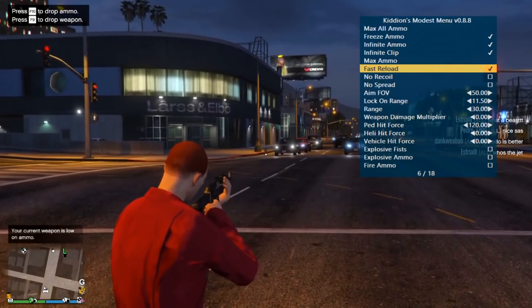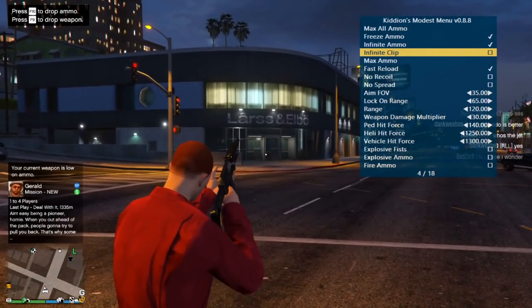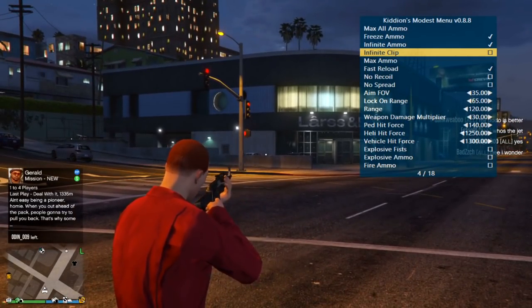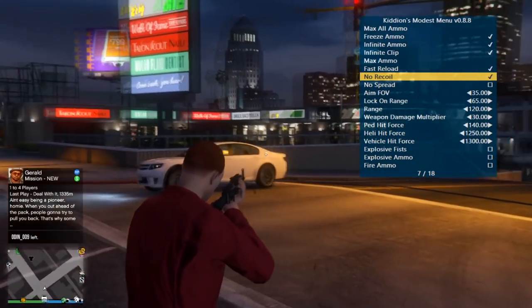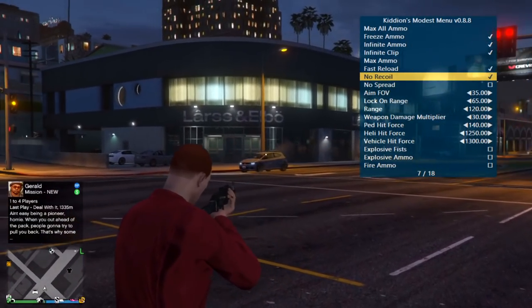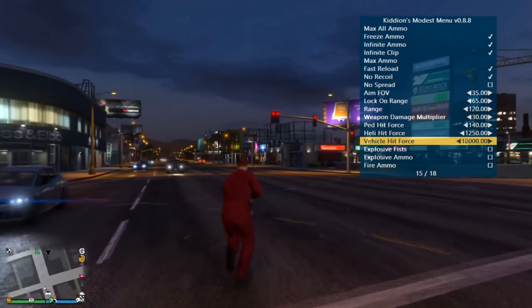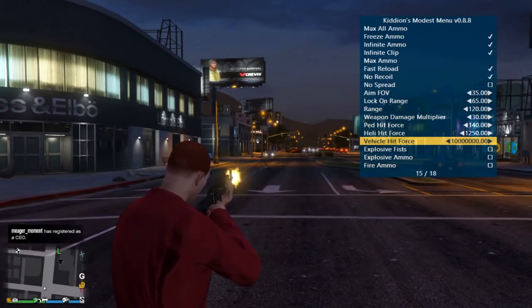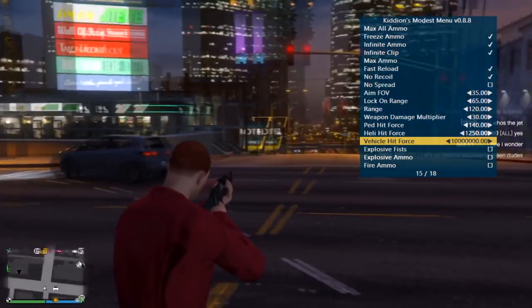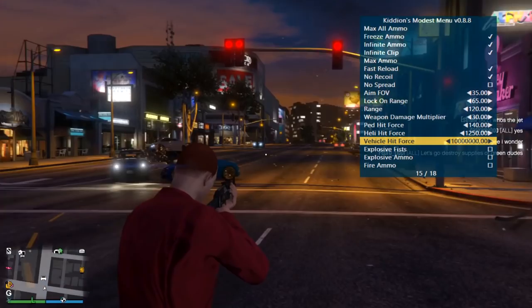Fast reload — I don't think this was a thing back when I used it. Let's try it. Oh yeah, that is pretty quick! We're gonna turn on infinite clip because fast reload is kind of useless with that. No recoil is one of my favorites — just look at that, you're shooting laser beams. Aim field of view. Vehicle hit force — if you turn it up the vehicle goes flying. Oh yes, I remember this now. It only works when they're a certain distance away, and sometimes it doesn't work.